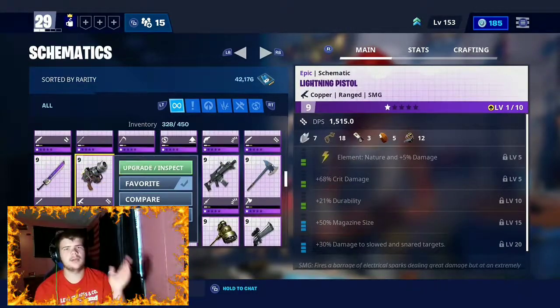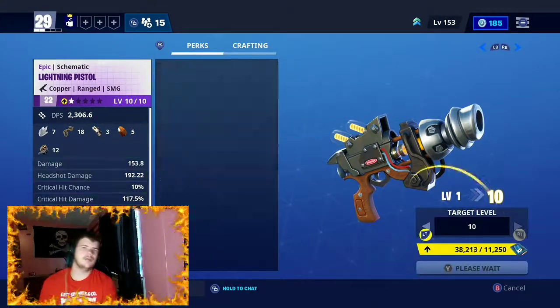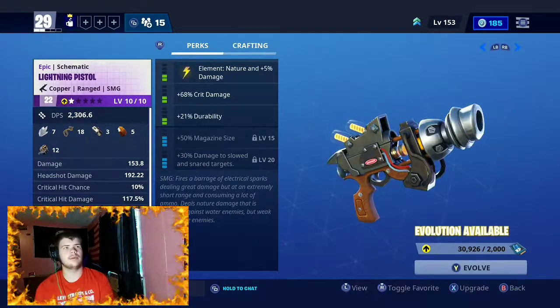The other one must be in there, but there's the damage: 101 damage, 126 critical hit — headshot damage, 10% critical chance, 50% more damage if you get a critical hit, fire rate is 15. That's actually pretty good. Magazine size is 40, and the ammo cost is 1. So let's just go ahead and level it all the way up. It's already leveled all the way up.